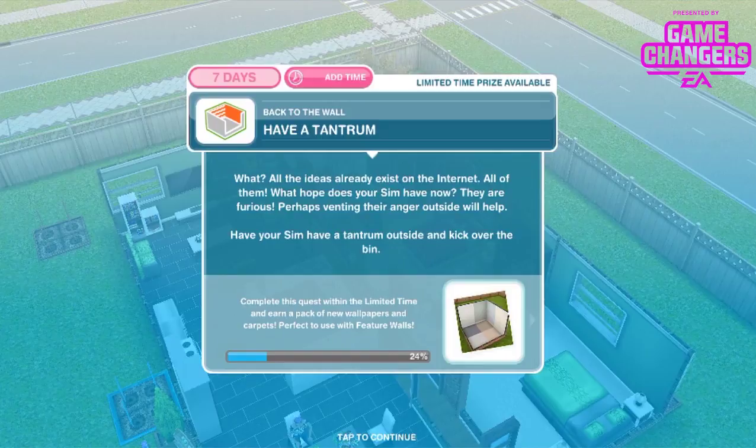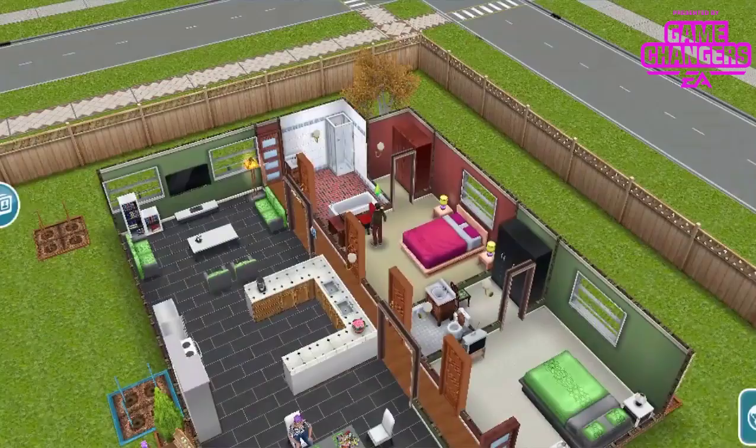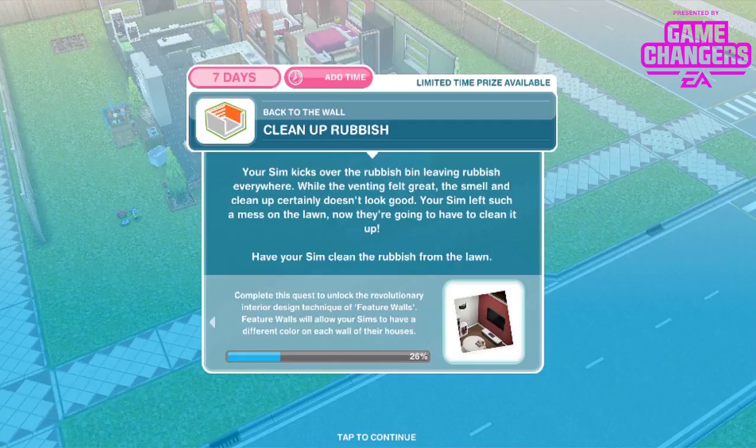Your sim is furious. Perhaps venting their anger outside will help. Have your sim have a tantrum outside and kick over the bin — 45 minutes. Your sim kicks over the rubbish bin leaving rubbish everywhere. While the venting felt great, the smell and cleanup certainly don't look good. Now they're going to have to clean it up — have your sim clean the rubbish from the lawn, 2 hours and 35 minutes.